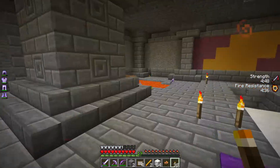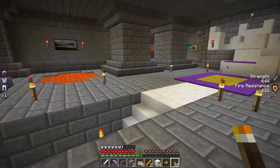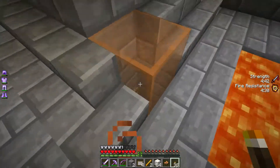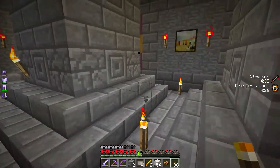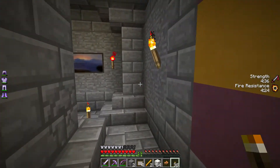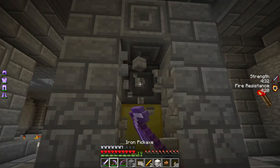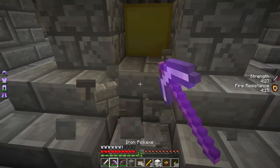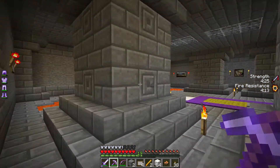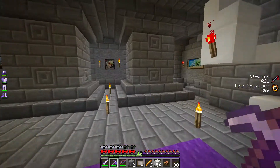That's a bummer. Where's all the treasure? Well, they dropped something, and there is a block which is a clue — like hey, look over here. How much fire resistance? Four minutes. Goodbye. Except that gold block is not useful to me at this point.